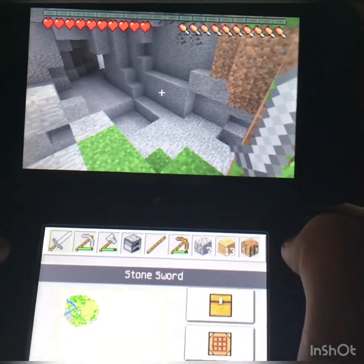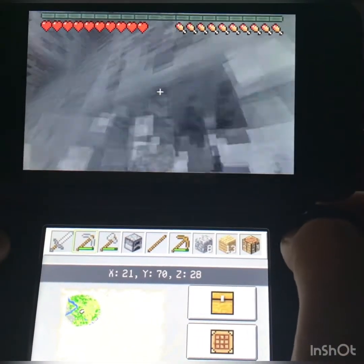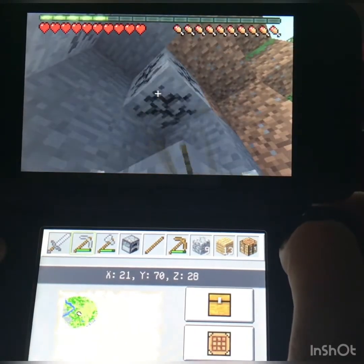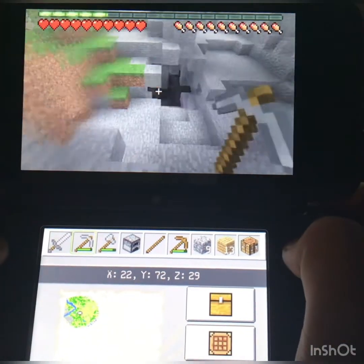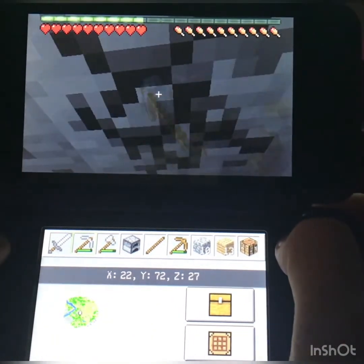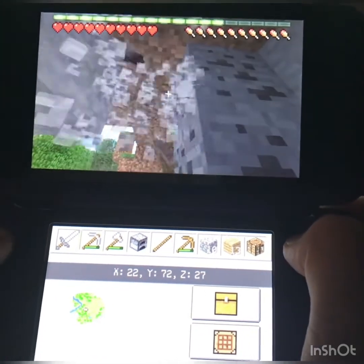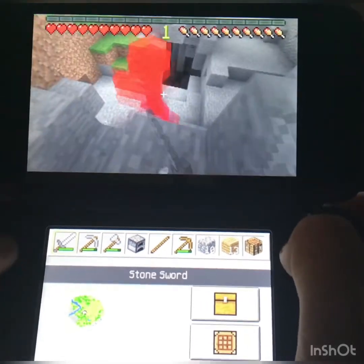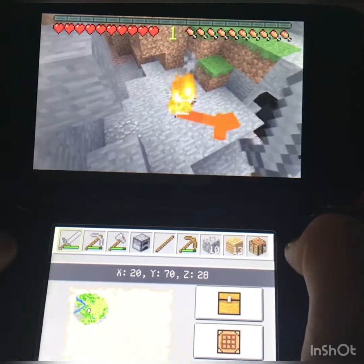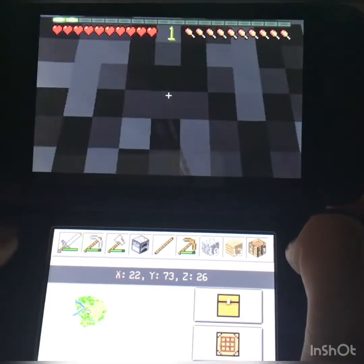So I'm just going to gather a little bit of wood and then head back into that cave and get that coal, make some torches and look for iron. Oh, there's coal — so I don't have to go back in that cave, just stay right here pretty much on the surface. I do hear a zombie though. There you are.